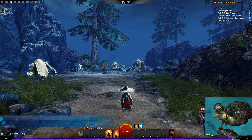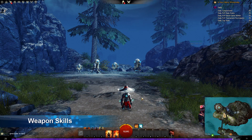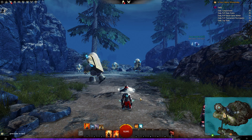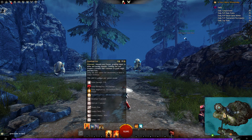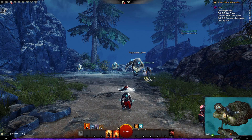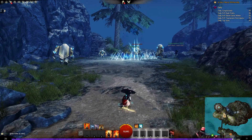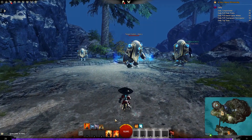The first thing we're going to look at is the new and exclusive weapon for the Tempest — the offhand warhorn, which gives us two new weapon skills for each attunement. Since you can't weapon swap with the Elementalist, we have four different attunements giving four different sets of weapon skills. So normally you'd only get two new weapon skills with a new offhand weapon, but actually we're going to get eight in total. I've equipped the warhorn and I'm currently in fire attunement, so let's see which new skills we get.